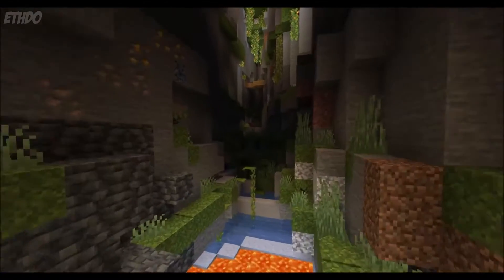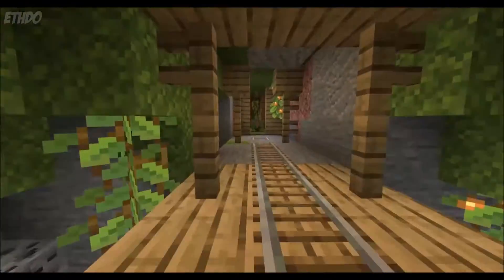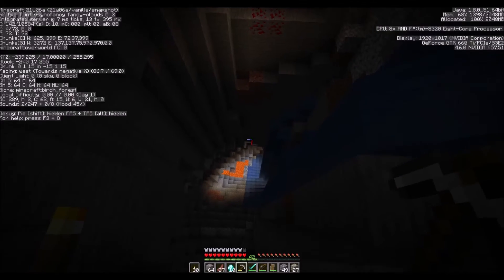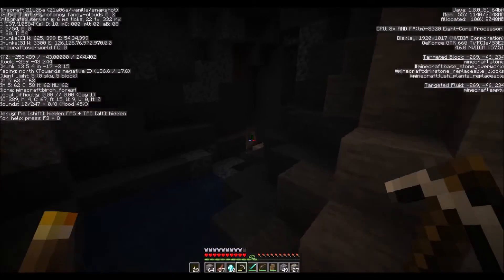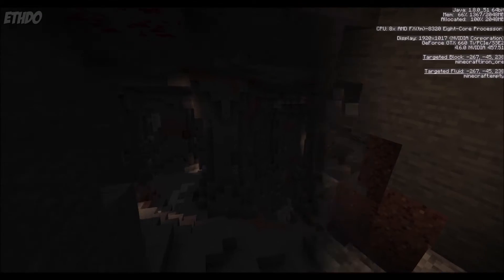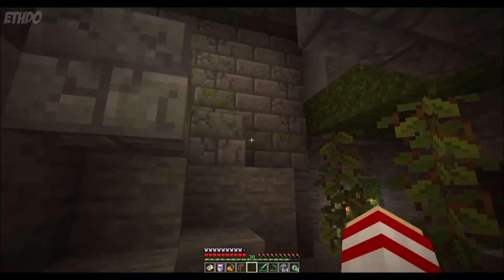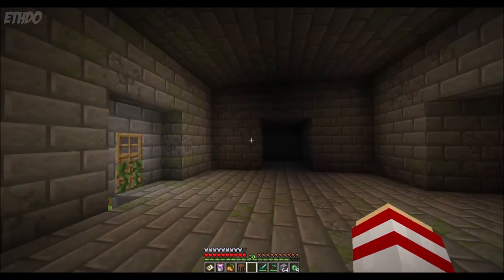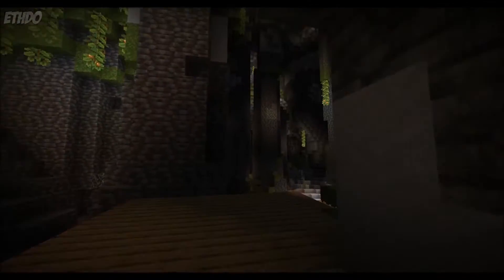Granted, lush caves are accessible through a customized world on Java, but they have not been integrated into the standard world generation, which clearly they could have been. I understand the new cave generation changes were proving problematic for the team at Mojang, as were the new mountain biomes, given the necessity to change the fundamental generation of a Minecraft world as the y-axis was being extended by 128 blocks. That was the reason the cave update was split in two in the first place and why we now have to wait until December for part two. However, the lush caves biome does not necessarily require these changes as it works perfectly fine with the current cave generation, so why it couldn't have been added into the main world generation I do not know.